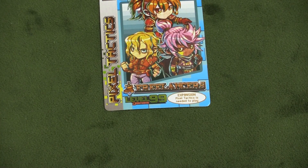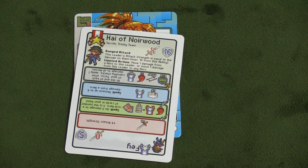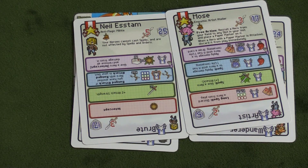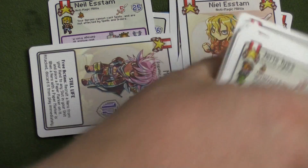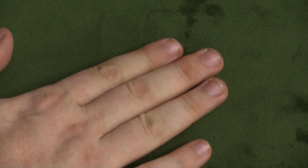The game also comes with a Freelancer mini pack. They've made many mini packs for Pixel Tactics, and you can include these in the game. This one has a few leaders and characters, and it comes with the big leader cards for them as well. There's just extra stuff in the game, but it also comes with basic cards that you can play.